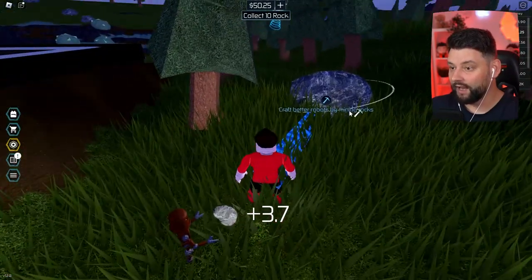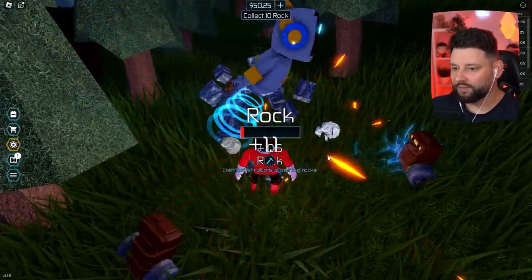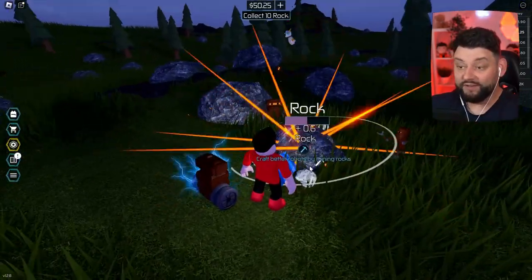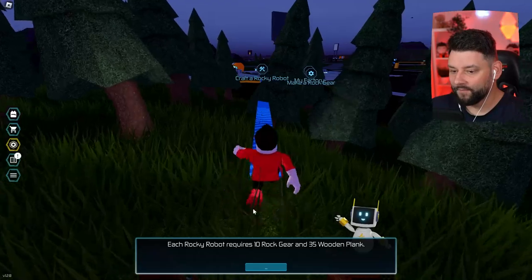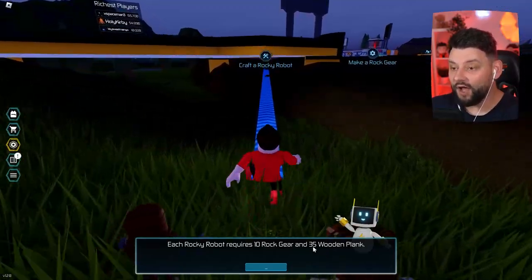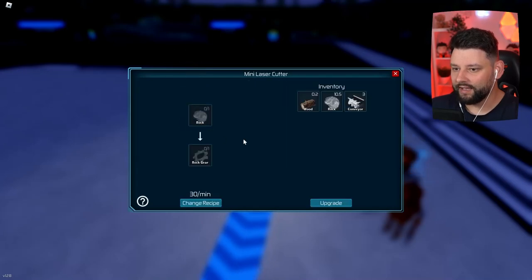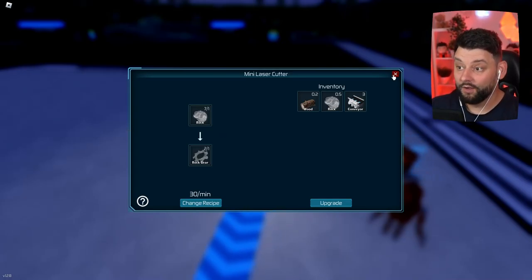I'm gathering some rock right now. We'll grab another rock over here. We're going to collect 10 rock - that's my current goal. We need to mine some more rock. I'm actually quite scared to go too far away because I don't know what's out in this wilderness. I believe we've got enough rock now. Each rocky robot requires 10 rock gear and 35 wooden planks. We need to create rock gear - put the rock in, and that will produce the gears.